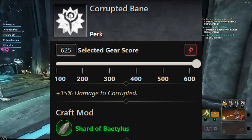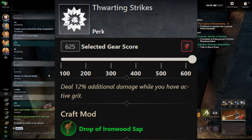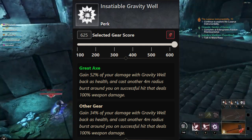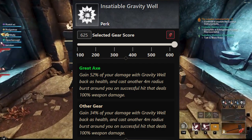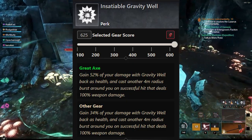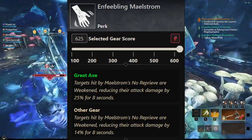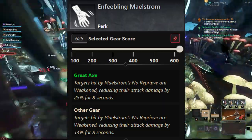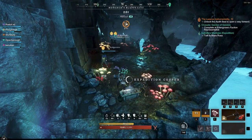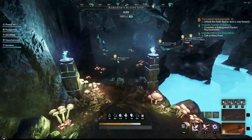Depending on what dungeon you're doing, take the Corrupted, Angry Earth, or Ancient Bane. Thwarting Strikes on the Great Axe is going to be your best in slot — it's going to make you deal a lot more damage per auto attack, which is very important. For sustain, there's a lot of clumping ability with Insatiable Grav Well: you gain 52% of your damage with Gravity Well back as health, and you cast another one in a 4-meter radius, helping group enemies and heal you back. Enfielding Maelstrom is also very important, basically reducing enemy damage by 14% for 8 seconds. The only perks on your Great Axe are the Bane type, Thwarting Strikes, and if you can, Refreshing Move.